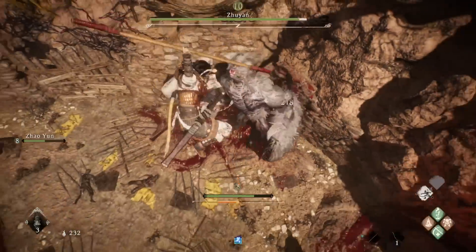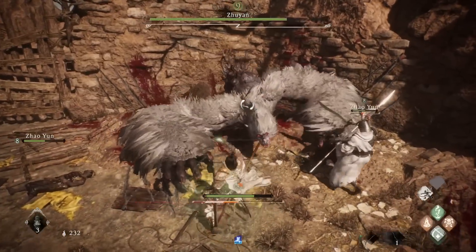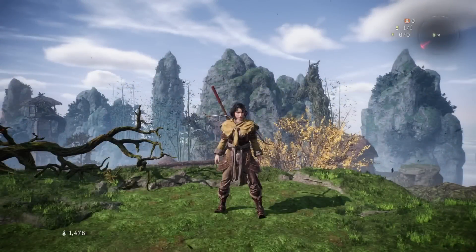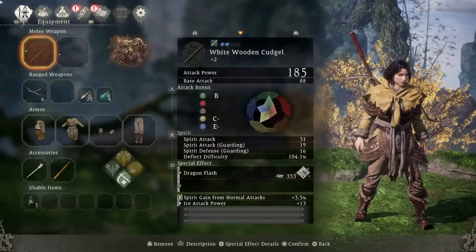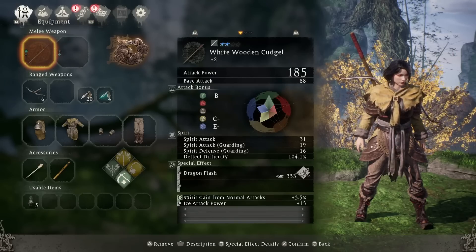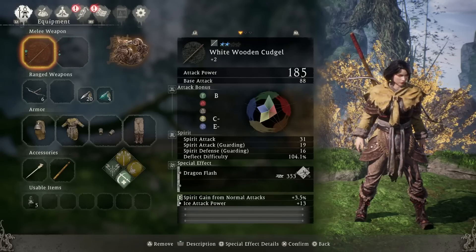We are going to be having a look at the quarterstaff, or more specifically the White Wooden Cudgel. This thing is just glorious — even beyond the amazing sound it makes when you hit things with it.